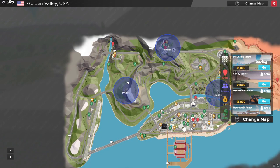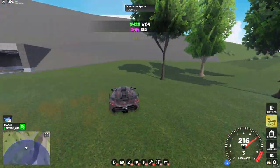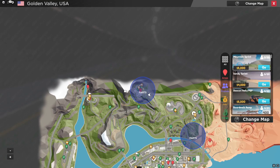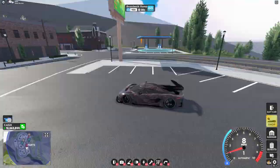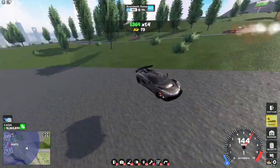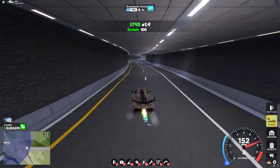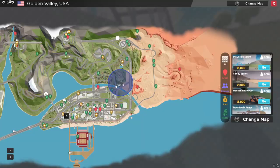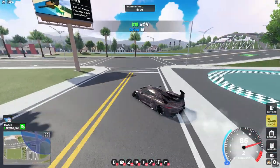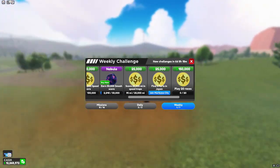For the third part, head over to this race right here — Hill Climb. You'll see the part on top of this tunnel. For the next part, head over to Mountain Town and head down to the tunnels — on the right side you will see the part. For the last part in the USA map, head over to River Jumps and you'll see the part right under this bridge.